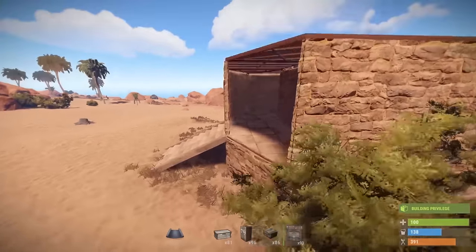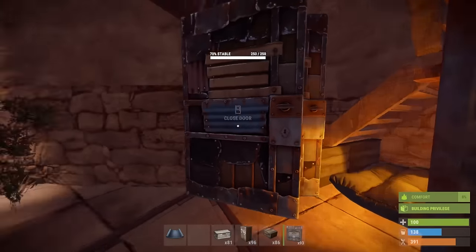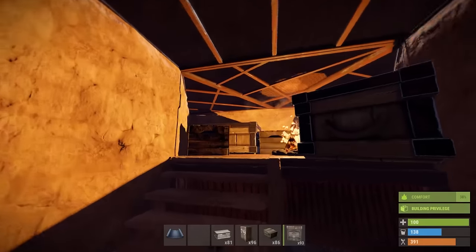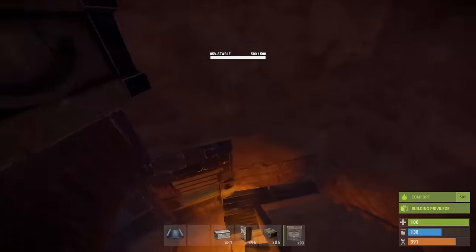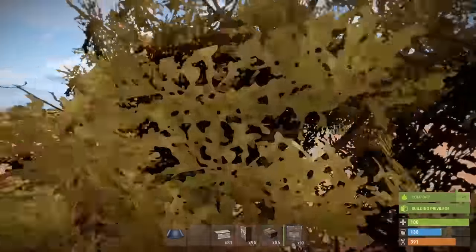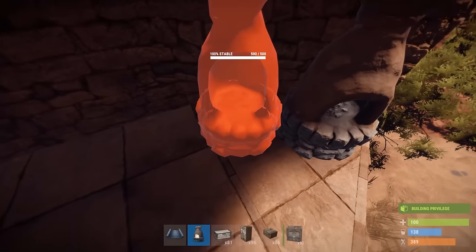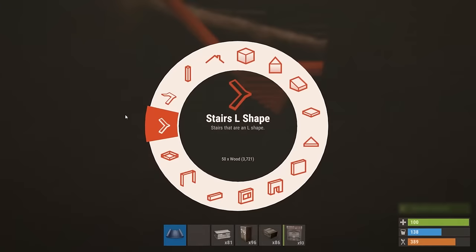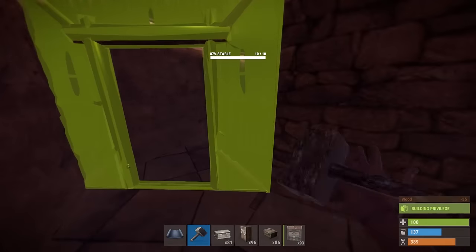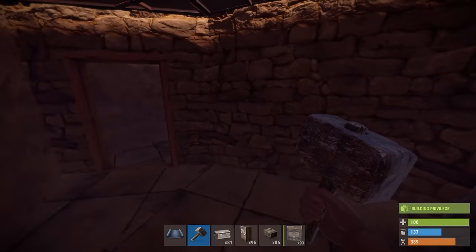So once I'm all finished, this is what the inside of my base looks like. Once you've got enough resources, feel free to decorate the outside raided part of the base any which way you see fit. This is how I just do it — a few empty furnaces, a few empty boxes, a sleeping bag, that kind of thing. The only limit here is your imagination.